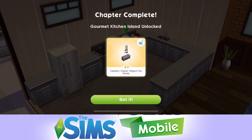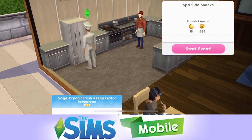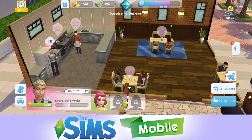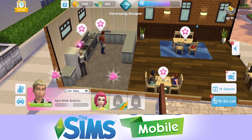Gourmet Kitchen Island unlocked - excellent! Let's start it. Spa Side Snacks - again that's a four hour thing so we can get him going on that. So they're both now working on the workplace element of this quest.